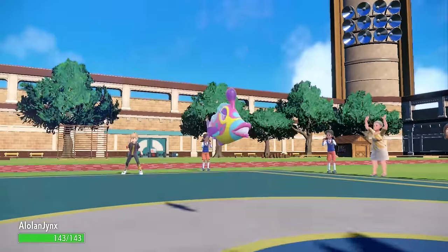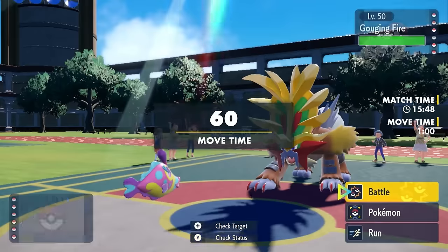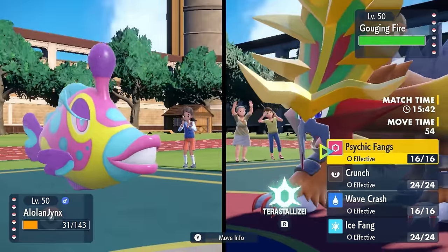I decide to go into Alolan Jynx here, basically just to die as this thing goes for that Earthquake. I do actually live, which is kind of nice, because that's just going to be using up Sun turns. I could go into Azelf here if this thing is choiced.